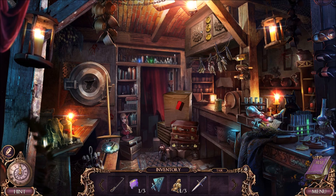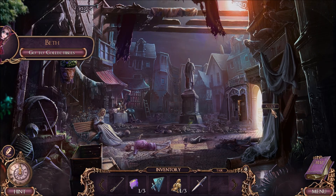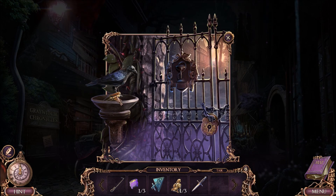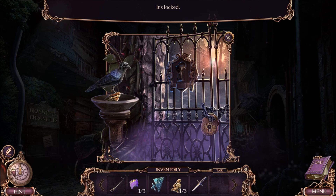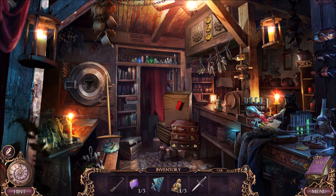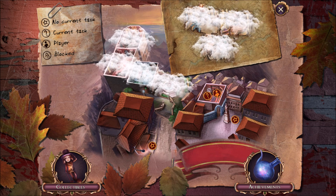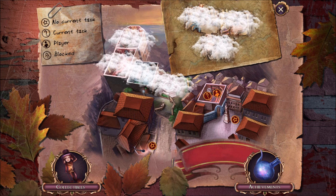This looks like a very good place to explore. I want to go back over here to the alleyway. Clearly we're going to have to do something here — we need to get rid of the bird, and we need to find a way to lock that. There's nothing we need to do there. Everything we do now is here in the alchemist shop. Let me check the map. This is the map for the bonus chapter — looks like there are one, two, three, four, five, six, seven more places for us to visit.